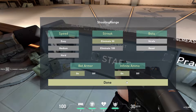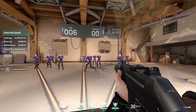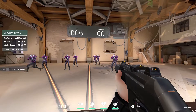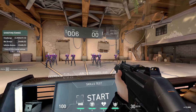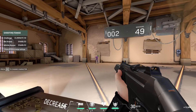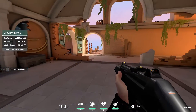Another great option is opening practice and enabling strafe — this makes bots move and is much harder to hit. You can practice tracking by keeping your crosshair on one head. Eliminate-50 with strafe enabled makes bots move around, making it significantly more challenging but great for improving your aim.